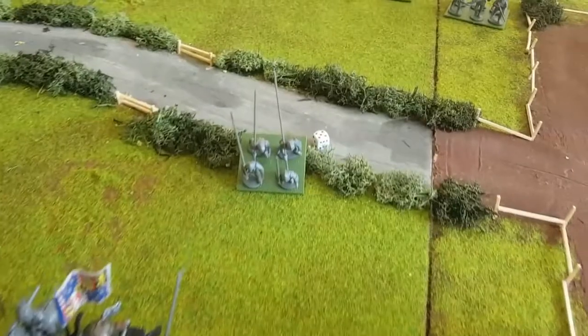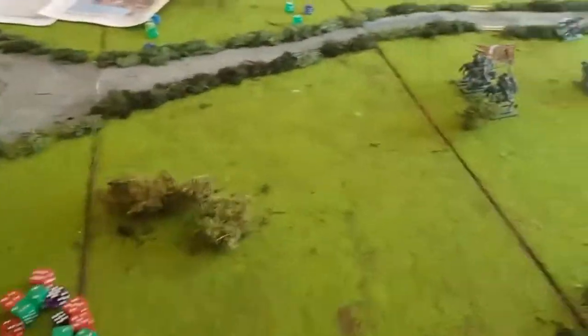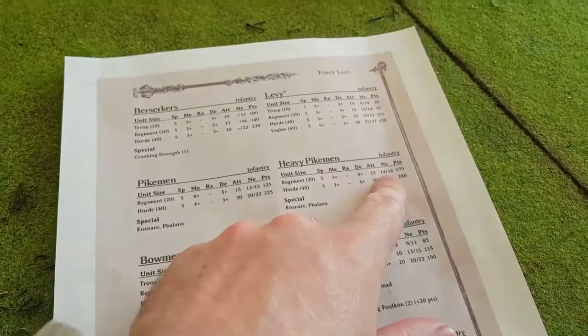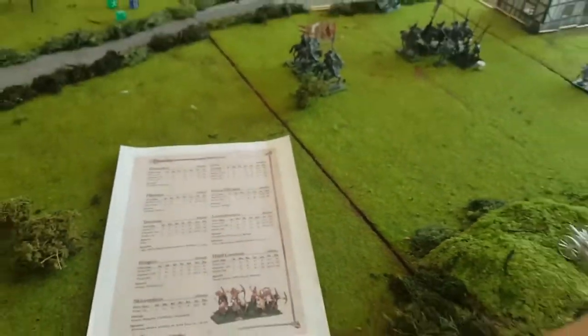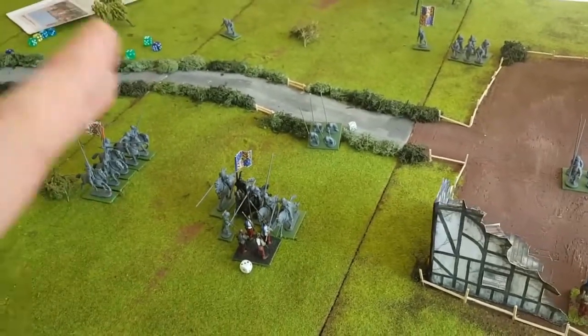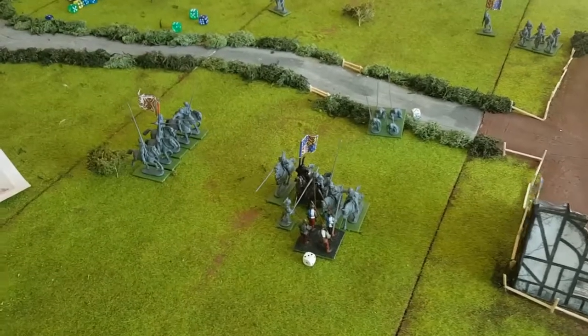The pikemen's nerve test — adding five to the result. We roll and get thirteen total. The pikemen nerve is 14/16, so they are fine — not wavered. Being wavered is like being disordered in Black Powder: they can change facing but can't move or charge. But they're fine, so we go into combat.